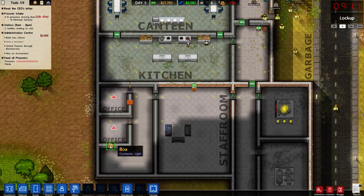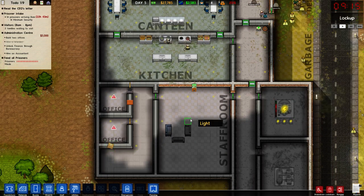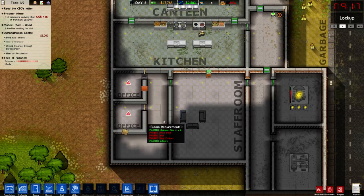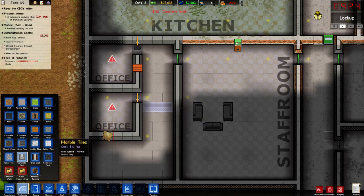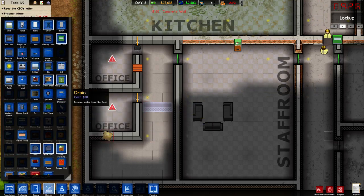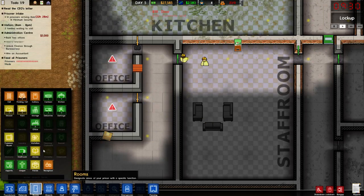We need a couple of things. This can be dumped. So we need some offices, and what we're going to do is I have an idea for this. We're going to put a door here — get a normal door — and this is going to become a storage room.